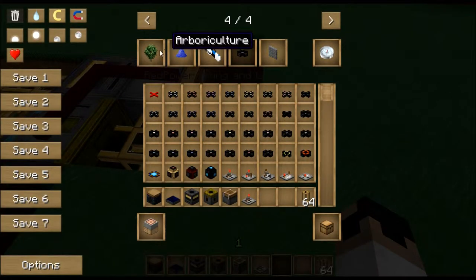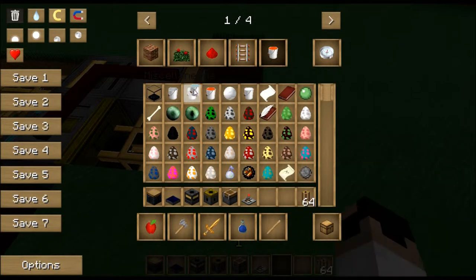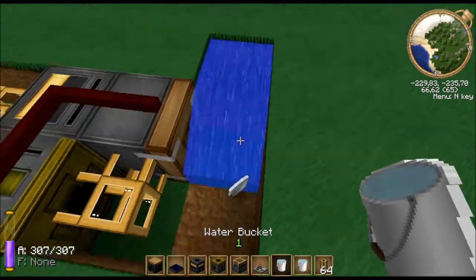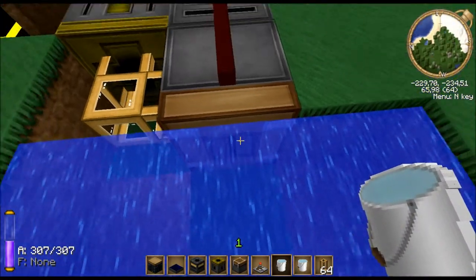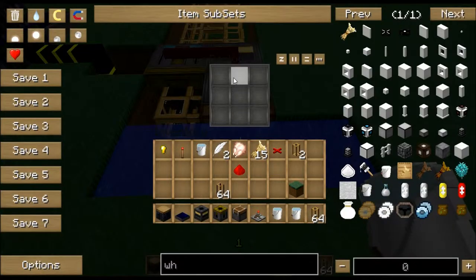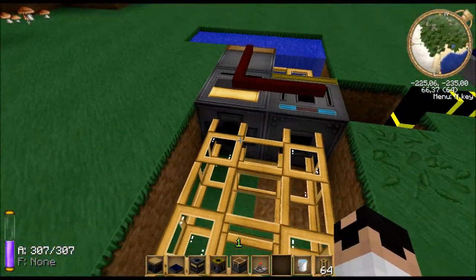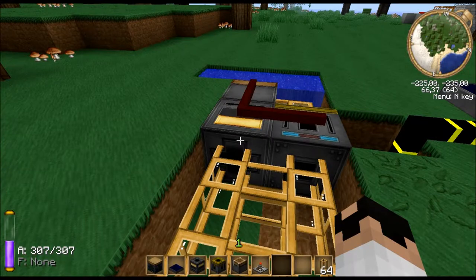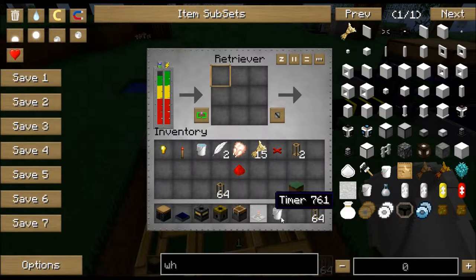We're also going to need some water, like this, because then we create an infinite water source right here. Then we place this here. In the filter, which we need to accept water buckets, you need to put a water bucket — it's important this one has water in it. And we need an empty bucket, which we will put in the retriever.